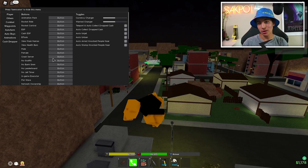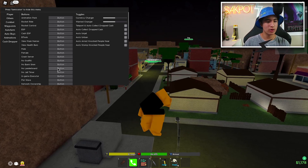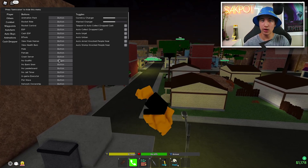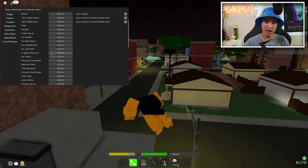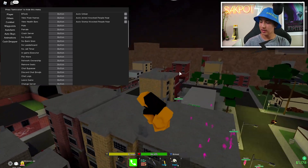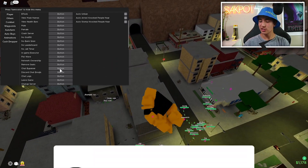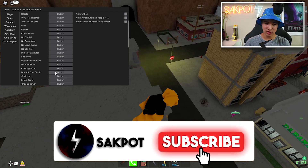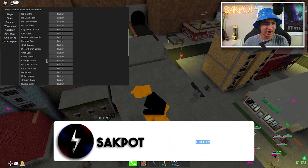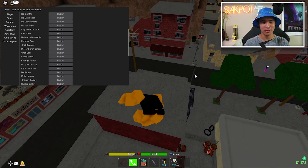You can change gender from female to male or vice versa. There's crash server, no bank siren, no graffiti, no leaderboard, no jail timer — small but helpful toggles. There's also an in-game executor, fist wave which kills people, network ownership, remove seats, and a chat bypasser. You also have chat emojis, chat logs, and a leave game button.